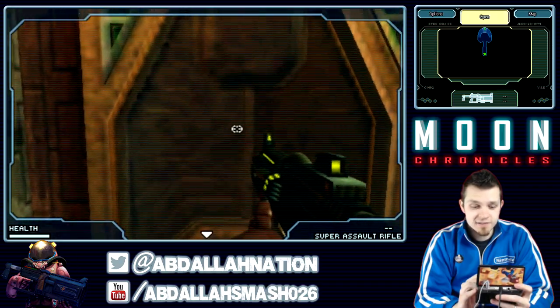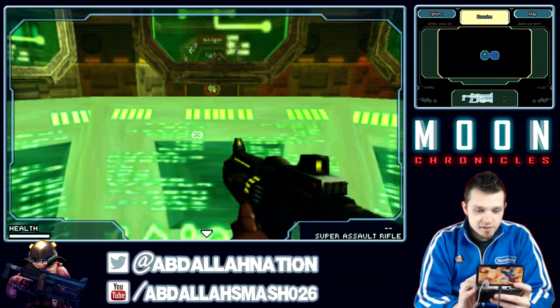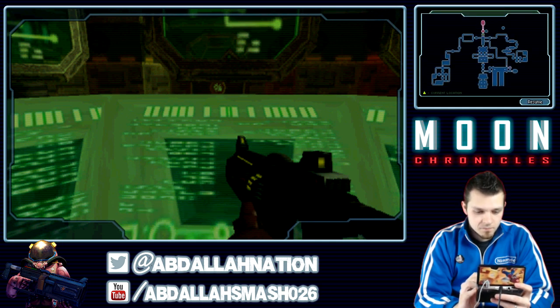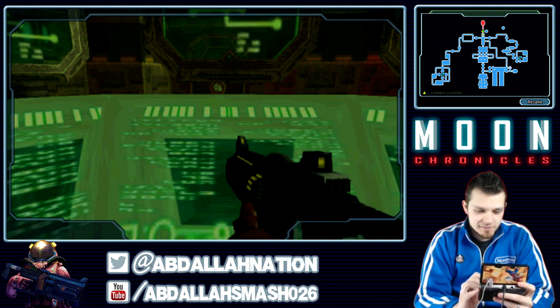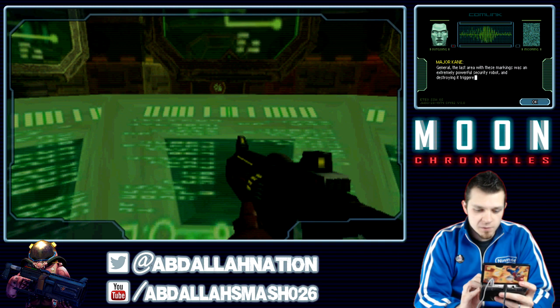So this is good. Let's see what lies ahead. Looks like another map terminal — a little bit of a Metroid-esque map, as we've seen. Major Kane is the main character here. There are two locations marked on the map. The last area with these markings was an extremely powerful security robot, and we destroyed it, triggering an electromagnetic storm that could have killed everyone in the entire sector.